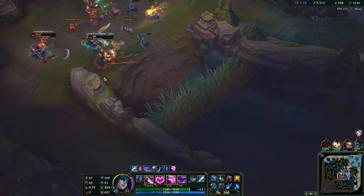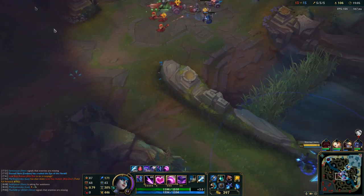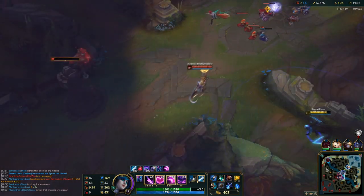You can see these marks — they show you when your opponents are within the bonus damage range of your ultimate.